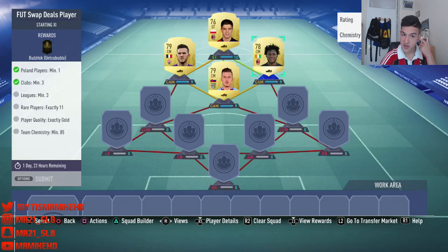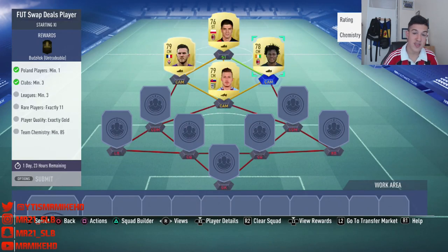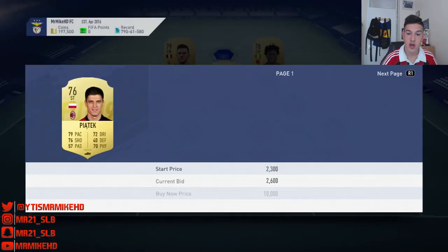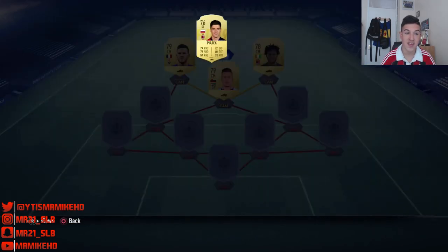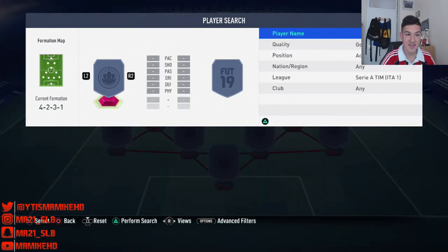So as you guys sell your ore, this Piatek is going to go for a good amount of coins now. Look, he's already going for like 4k or 5k. If you've got rare Polish players, sell them ASAP.